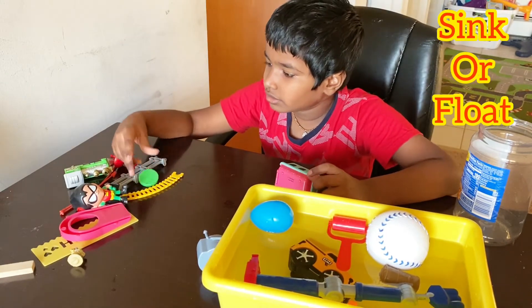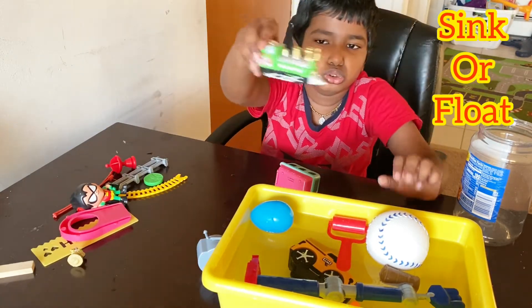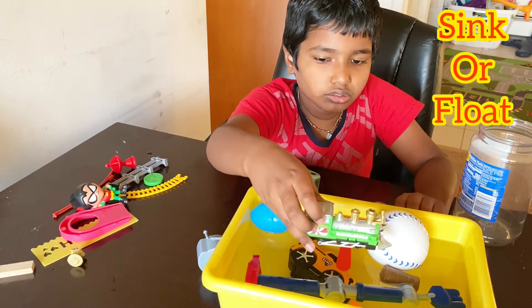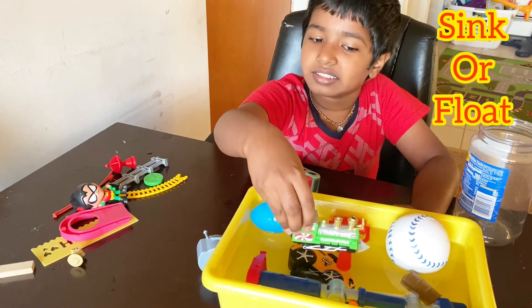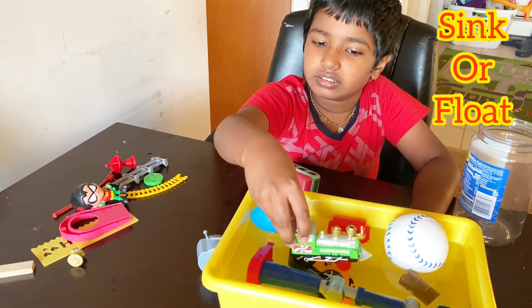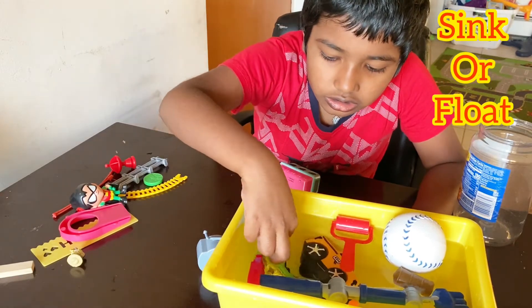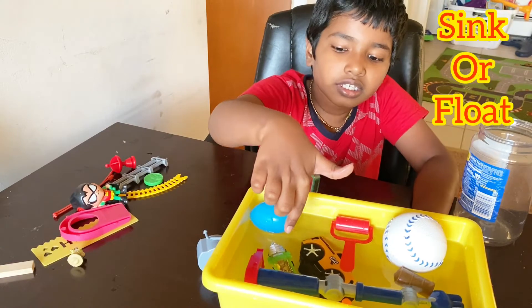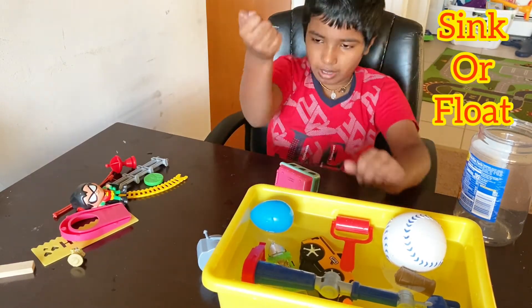Ok, now let's do the train. Chugga chugga chugga chugga choo choo. I think float. I think it has less density. What? It just sunk to the bottom. When it sunk to the bottom, see — it's standing up. It's like it's standing up.